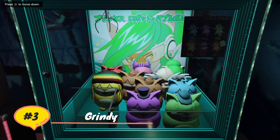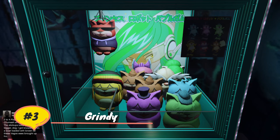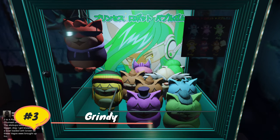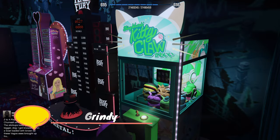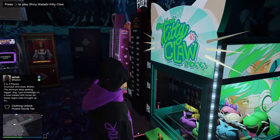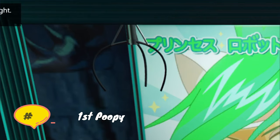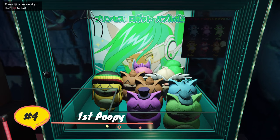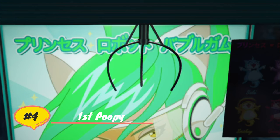I'm going to leave a timestamp for each plushie just in case you're not interested in winning all of them because you may have already won some. The next plushie is the poopy plushie. There are actually two poopy plushies and I'm going to show you how to get them both, but you don't gain anything extra by getting both of them — you only get one t-shirt, one plushie for your office, and one ornament for your casino penthouse. I did the science for you so you don't need to waste your time.